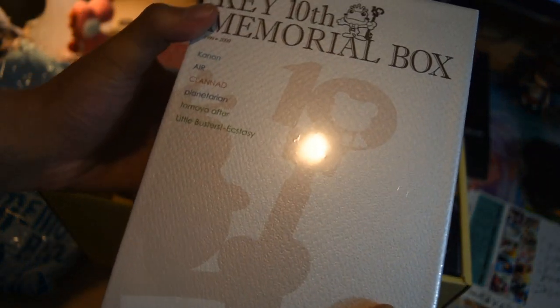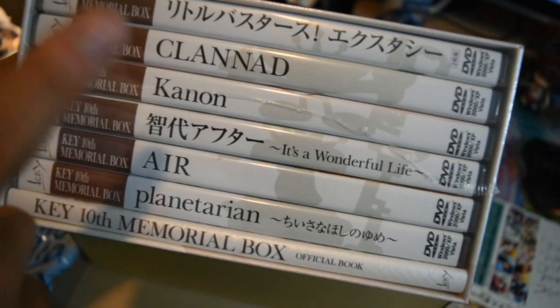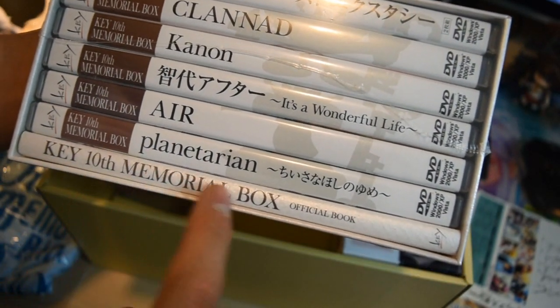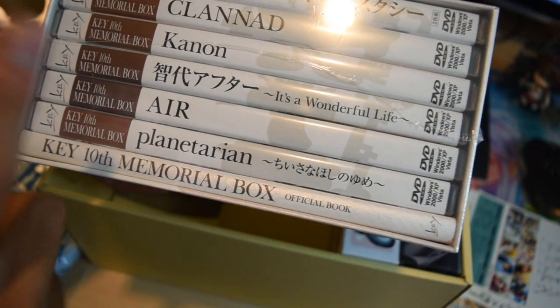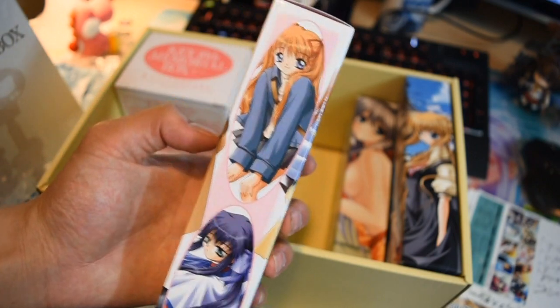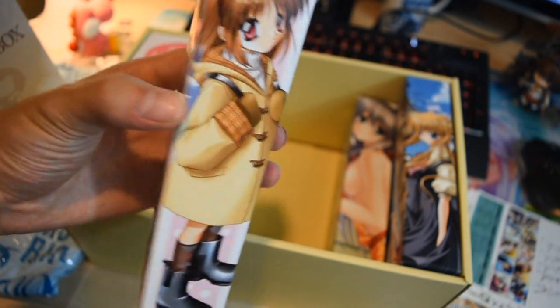But here are the games themselves — holy crap, the 10th Memorial Box. It comes with Little Busters, Clannad, Kanon, Doki to Wonderful Life, Air, Planetarian, and the Key Memorial Box Official Book.